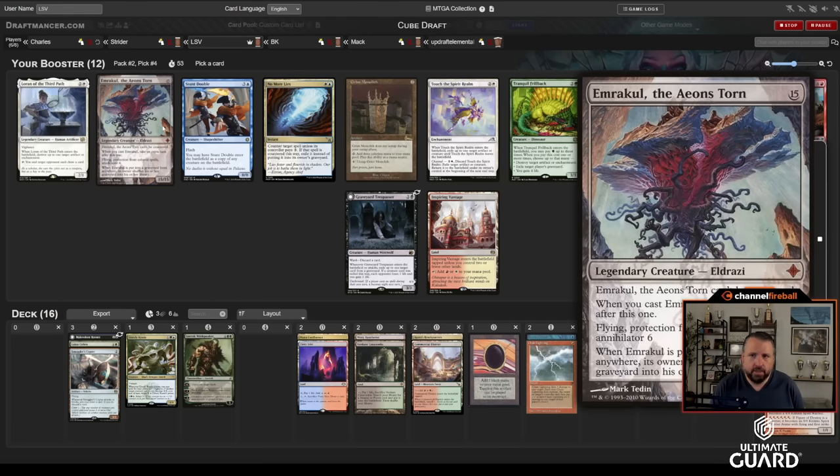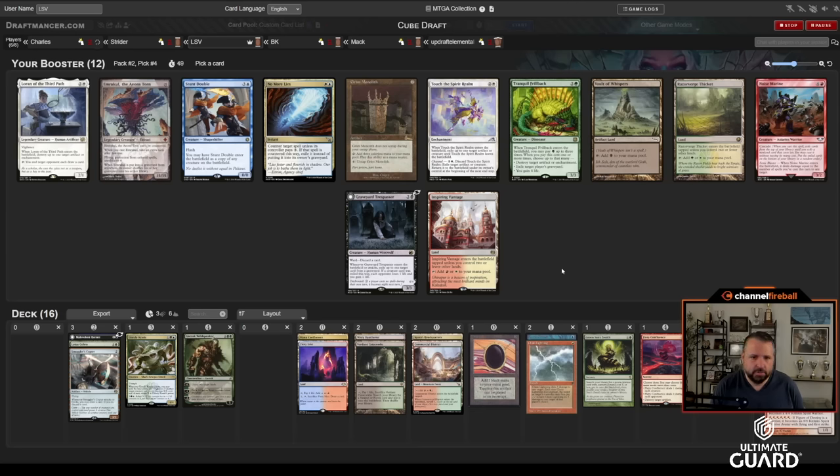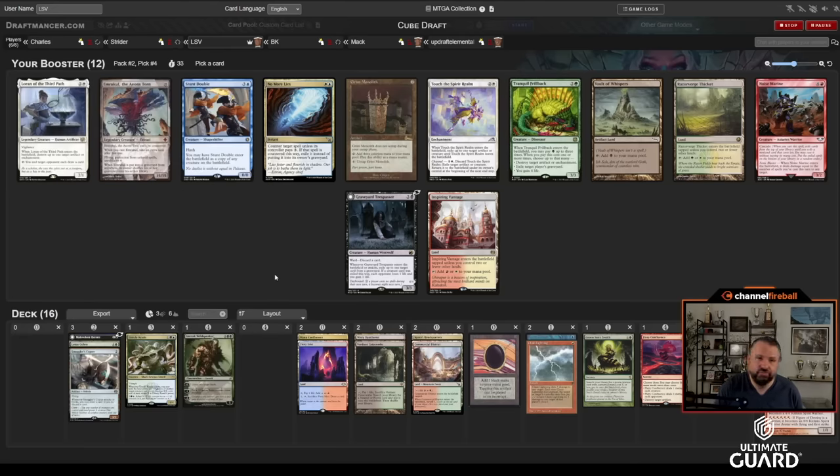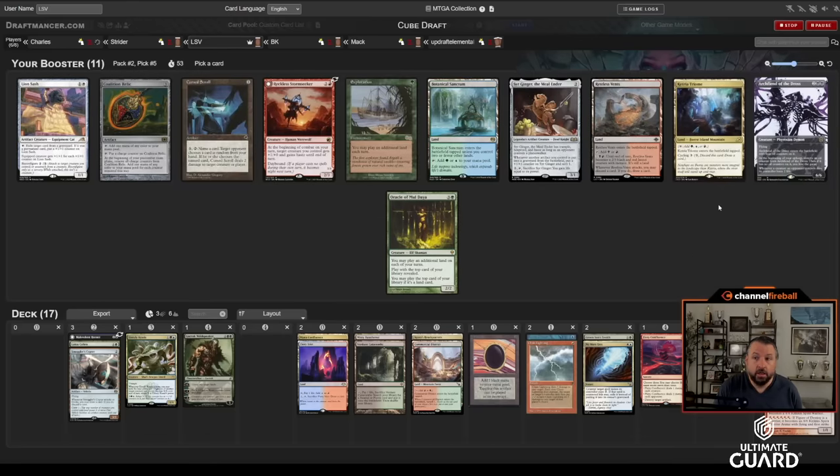This pack is pretty bad for me — I don't really want Grim Monolith, No More Lies, Noise Marine isn't crazy. Tranquil Frillback: three mana, three-three, and I can blow artifacts or enchantments, exile graveyards, or gain life. Could also take Stunt Double, but that doesn't look like the strongest either. All the good cards are white — there's Loran, No More Lies, Touch the Spirit Realm, or Grim. I kind of have a lot of white sources; maybe No More Lies is actually fine. I have four white sources without trying.